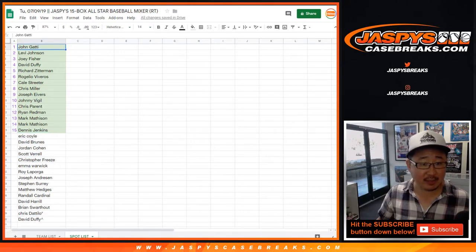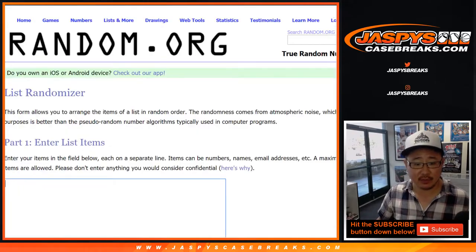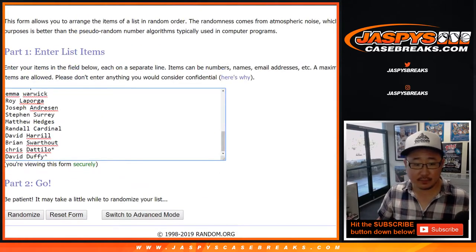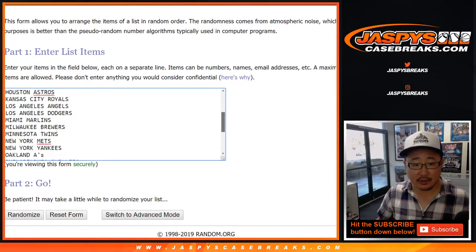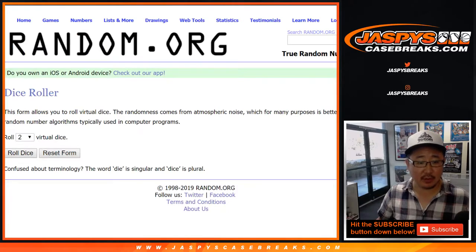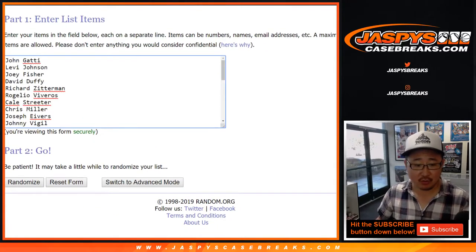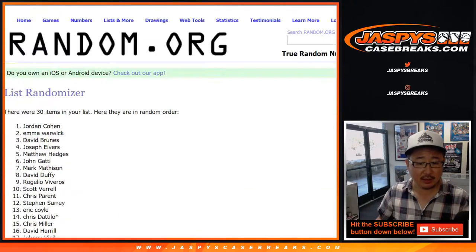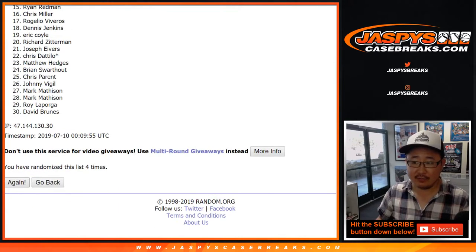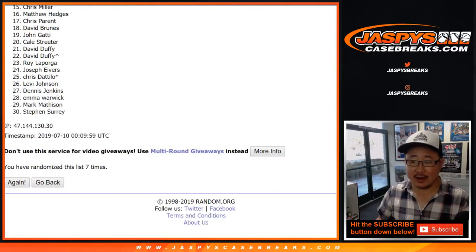Now we can take everyone's names again. This time we have 30 for all the teams. Put them in here, and all the teams are right here. Let's roll the dice and randomize each list eight times — six and a two. One, two, three, four, five, six, seven, and eighth and final time.